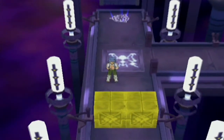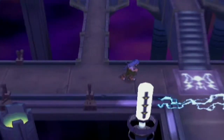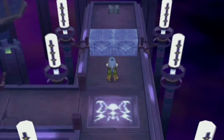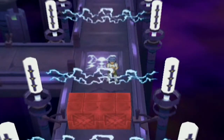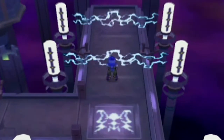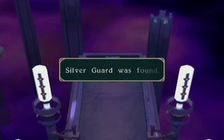Okay, let's see here. That doesn't do anything. Actually, I'm starting to suspect we might be able to change the color of the electricity. Starting to seem like it. Cause we couldn't destroy the yellow boxes. We can only destroy the blue boxes, but probably also other things.